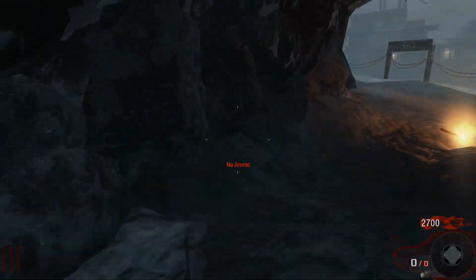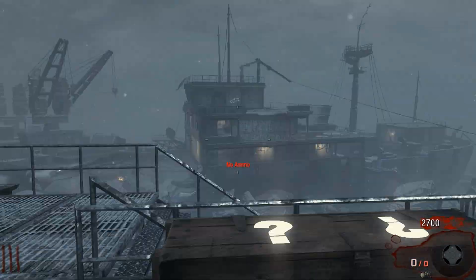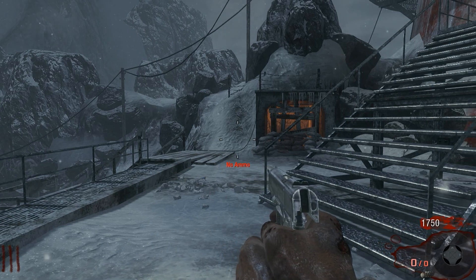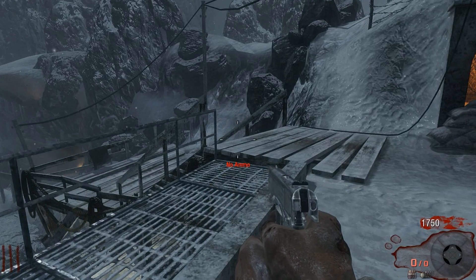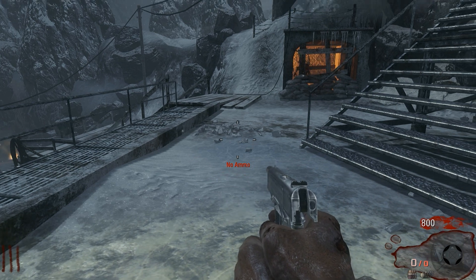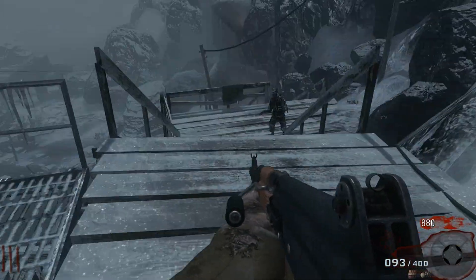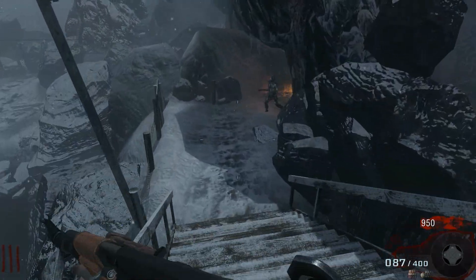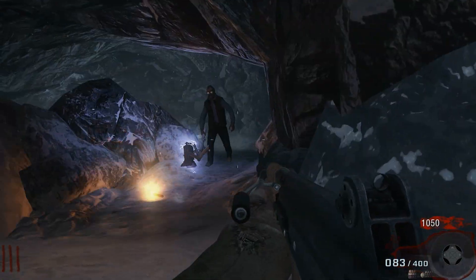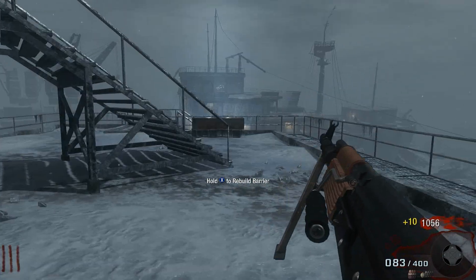Let's go spin the box — spin number one out of two. I'm hoping for a point builder, like the RPK, Galil, or Commando. I got the matryoshka dolls — good news is it doesn't count as a spin, bad news is it wasted 950 points. RPK, Commando, Galil — boom! What did I tell you? Just gotta think about it and it'll come true. First spin, we got the RPK for gun number one — really really awesome.